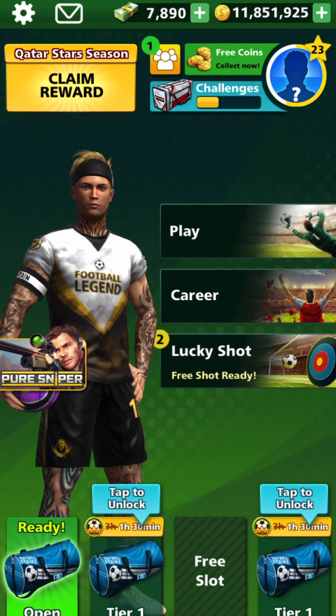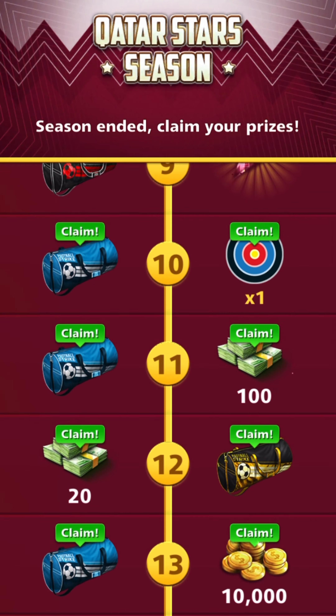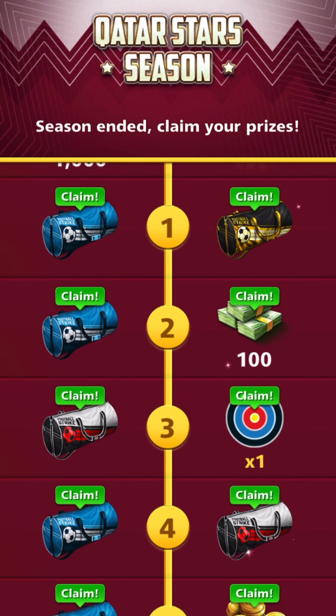And then, of course guys, the big boy tier 20, which we just unlocked. And that means that we get the Qatar Stars boots, which I'm so stoked about — they look awesome. And we still have all these prizes too, that I haven't claimed yet. That's crazy.